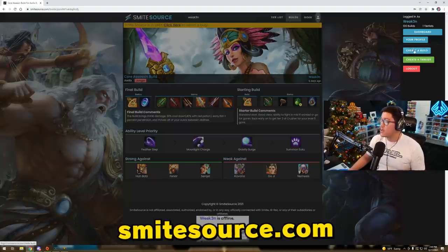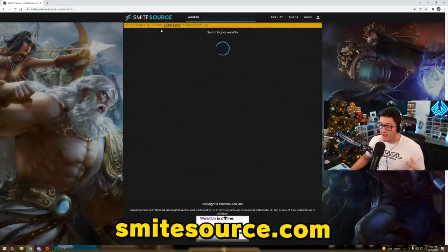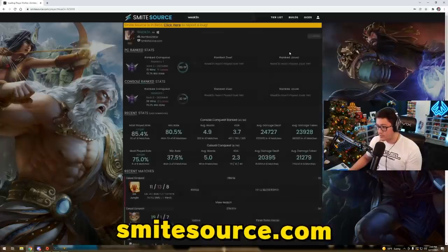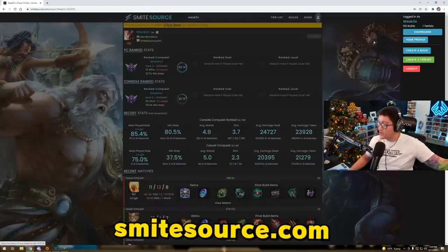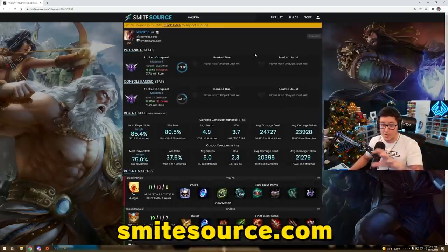You can go into your account, create a build, create a tier list, and link your account. When you register and create an account on SmiteSource you can go to your profile, and there will be a little claim button next to your profile. You can just open up the web page and click on your profile - this is something we're working on so it'll get better and better.